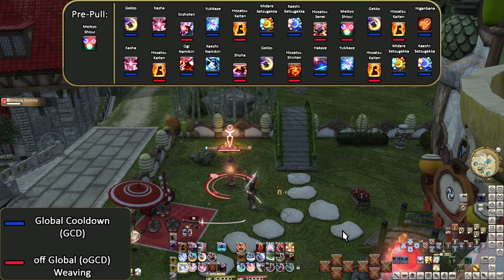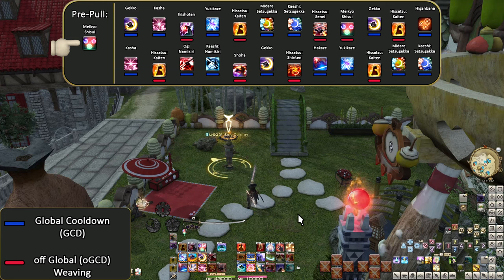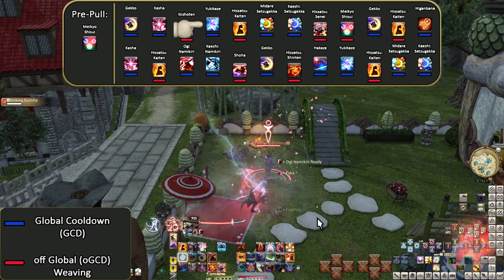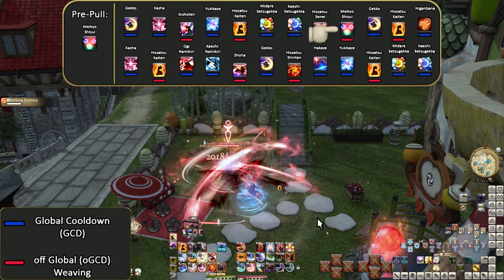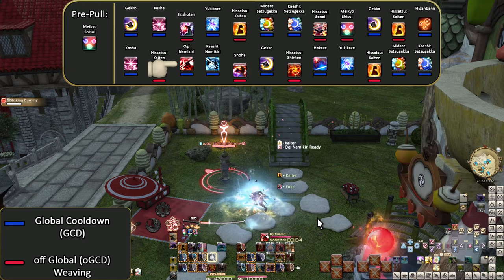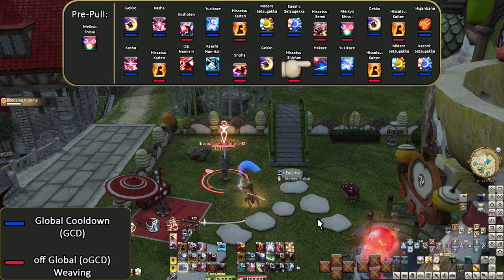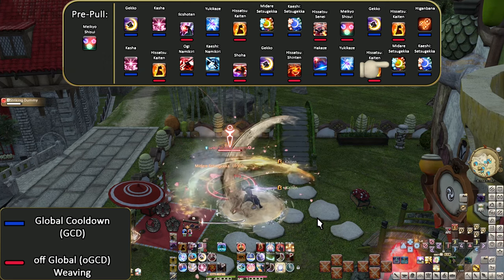Karaoke opener at level 90 — remember it's nine seconds before pull ideally. Pre-pull: Meikyo Shisui. Gekko. Kasha. Ikishoten. Yukikaze. Hisatsu Kaiten. Midare Setsugeka. Kaeshi Setsugeka. Hisatsu Senei. Meikyo Shisui. Gekko. Hisatsu Kaiten. Higanbana. Kasha. Hisatsu Kaiten. Ogi Namakiri. Kaeshi Namakiri. Shoha. Gekko. Hisatsu Shinten. Hakaze. Yukikaze. Hisatsu Kaiten. Midare Setsugeka. Kaeshi Setsugeka.